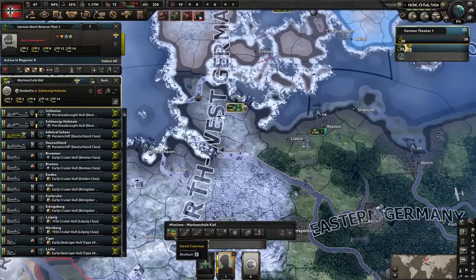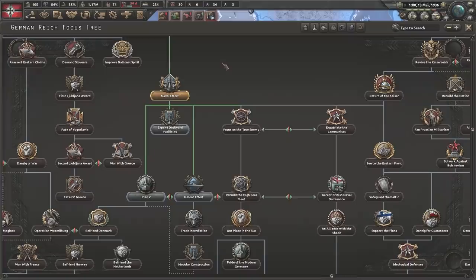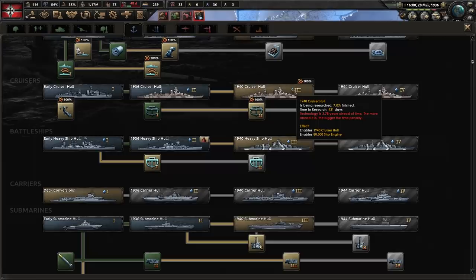We grab our ships, exercise to level 3 or whatever. 80 days worth of fuel — that's going to be drained pretty quickly. Naval experience at 0.3 per day, that's going to come in handy. Next we're going to expand the dockyard facilities for four naval dockyards. We're going to need fire control methods for the extra attack bonus. We hop off that and then back onto light cruiser to research it in 431 days. Boom — top that off as well.